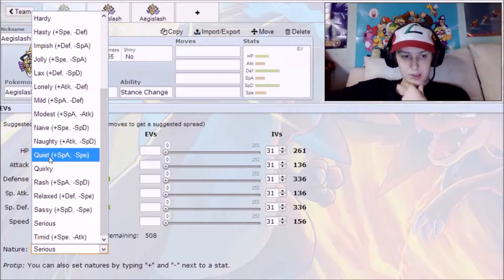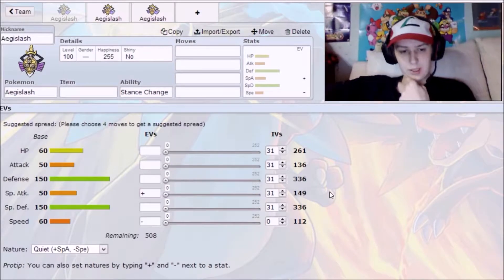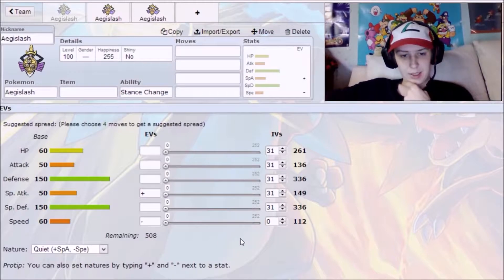For the special attacking variant, we're going with Quiet nature to increase his special attack and decrease his speed. We're also going to make his speed IV zero. For all you perfectionists like myself — I spent two weeks breeding for this guy to get perfect IVs including a zero speed. Destiny Knot only passes down five IVs, so the sixth one you have to get lucky on.